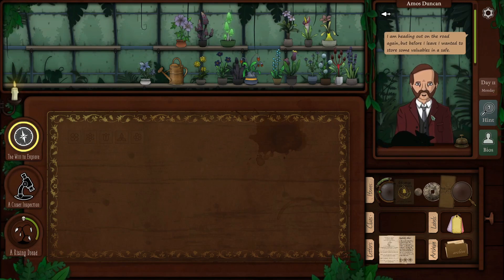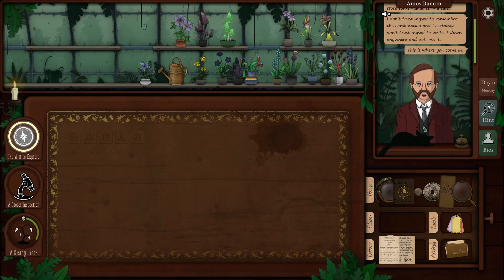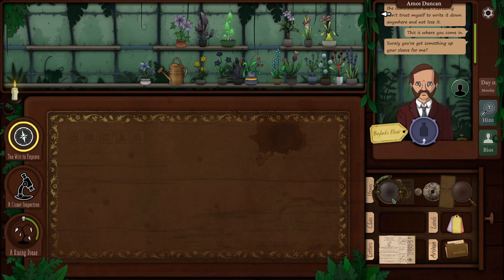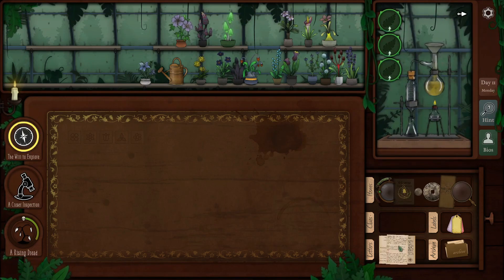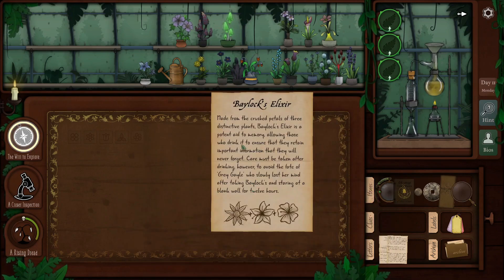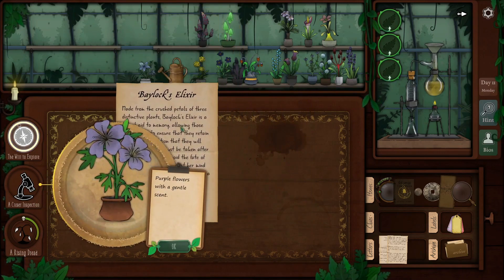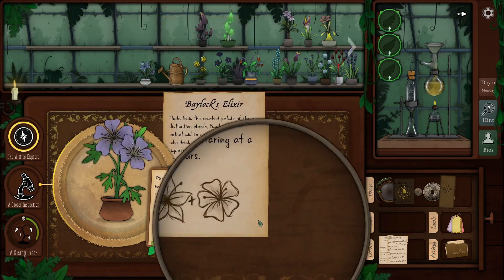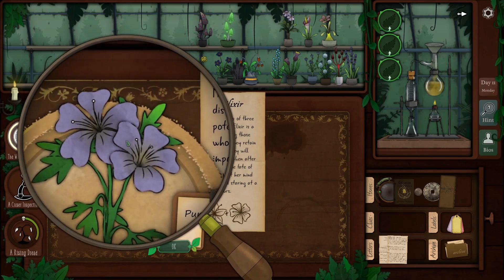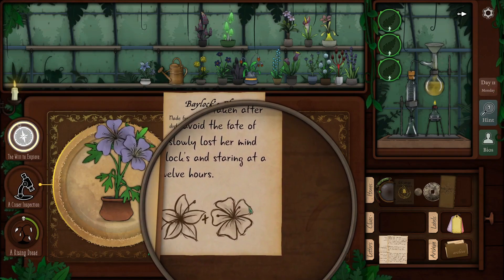Next customer: 'I'm heading out on the road again but before I leave, I wanted to store some valuables in a safe. I don't trust myself to remember the combination, and I certainly don't trust myself to write it down anywhere and not lose it. This is where you come in — Baylocks elixir.' Now I remember — we tried to identify the right plants for this and came pretty close. Notice the indentations on the end of the leaves — they have kind of a dimple there.